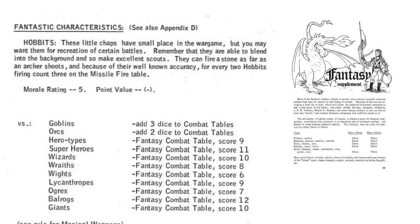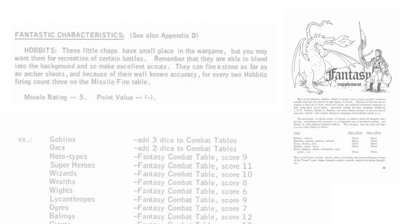And this brings us right back to Chainmail by Gary Gygax and Jeff Perrin, which had a fantasy supplement of rules for creatures found in The Hobbit and Lord of the Rings, like Hobbits, Balrogs, Ents, and Orcs. But according to some articles and blog posts documenting Gygax's early work on D&D, he felt that the D6 didn't quite fit this theme.